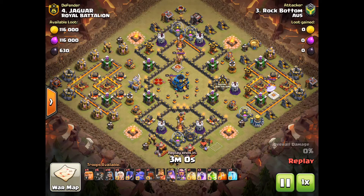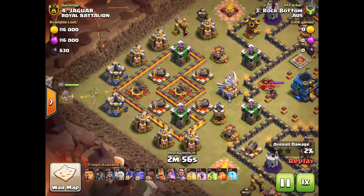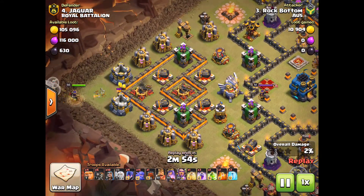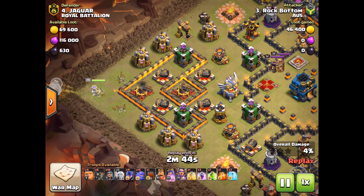Even though you might have to stay at your Town Hall until you've upgraded everything, I actually think that's a good rule — engineered bases were pretty much hurting war. I won't say too much because my AJ account could be considered engineered. Now I just want to show you my war attacks from the previous war.